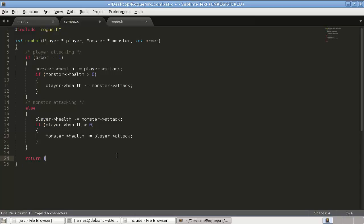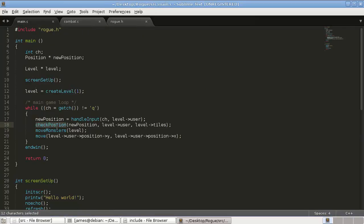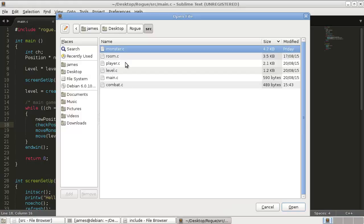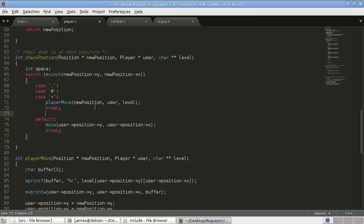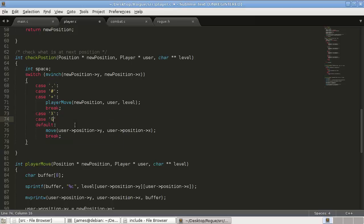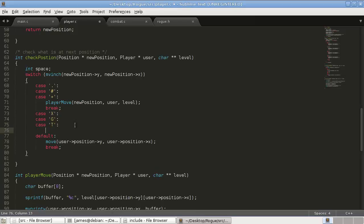Then we just return one. Save that and add the function declaration to our `.h`. Now, where are we calling it? In the `check_position` function in `player.c`, we add new cases: `case 'x'` for the spider, `case 'g'` for the goblin, and `case 't'` for the troll. In those cases we call our combat function and pass it the user and the monster.